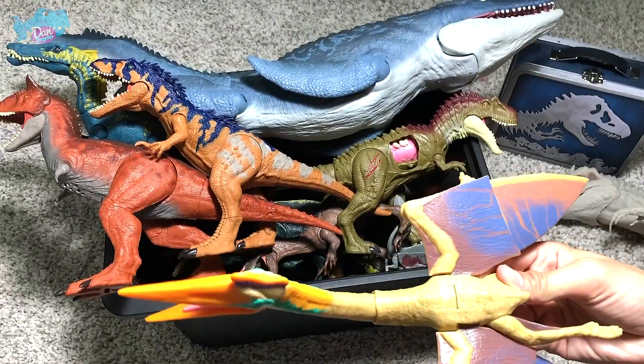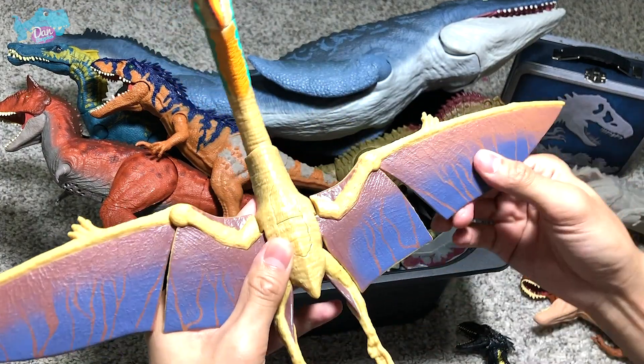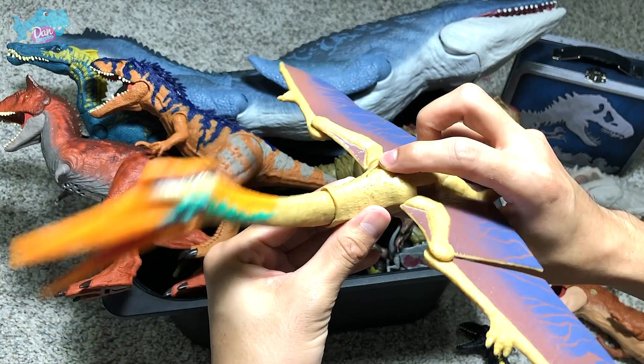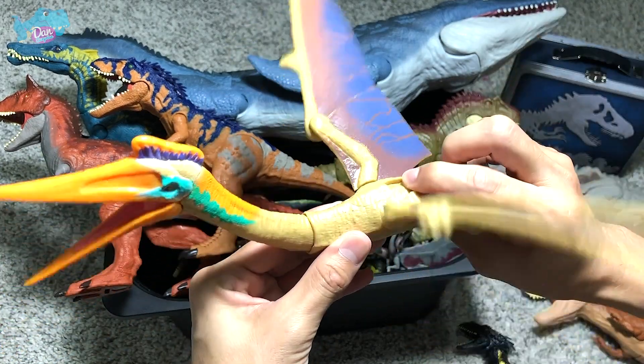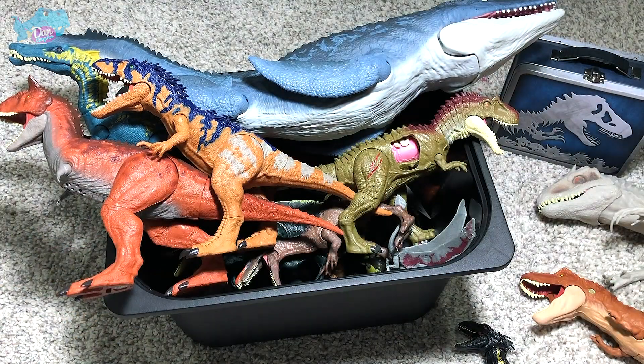Next, we have a Quetzalcoatlus, and this is a Prehistoric Flying Reptile. If you take a look at the wings, you are able to move them. This is the Mega Duel Attack Quetzalcoatlus with two different functions — one will be able to flap the wings.